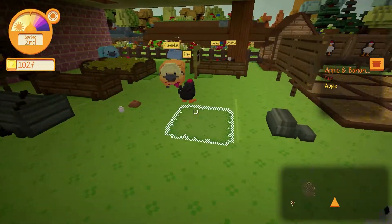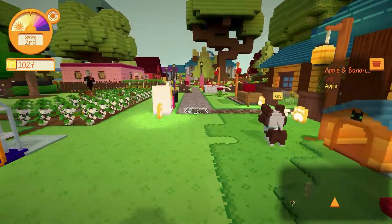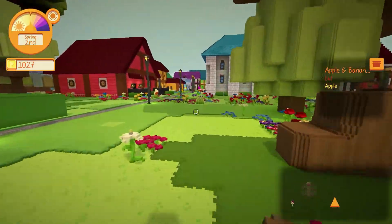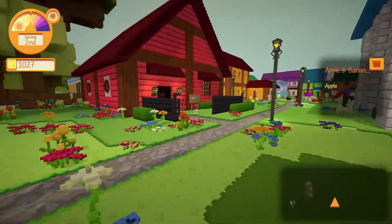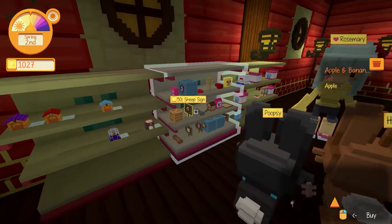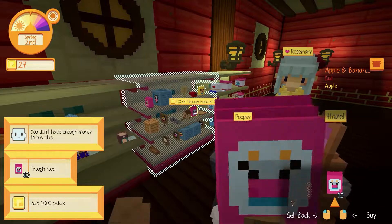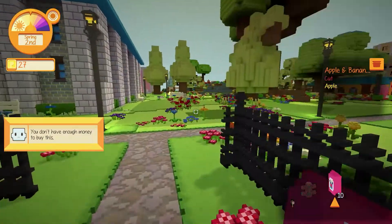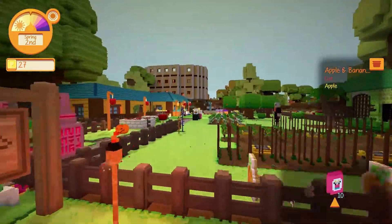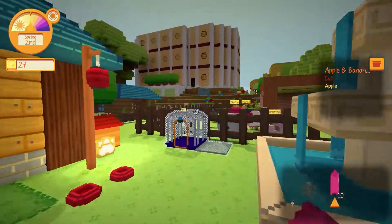Oh, I need some trough food. I gotta go get some moo food. I feel bad. Oscar, clear the way. Coming through, I need some trough food. Oh boy — just broke, constantly broke. Let's get these critters here fed.